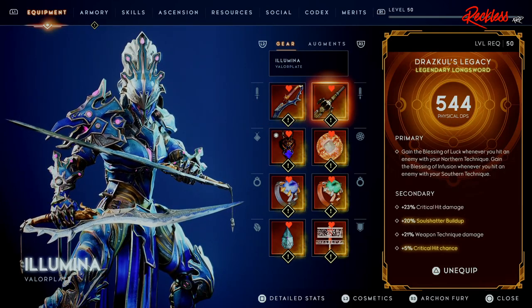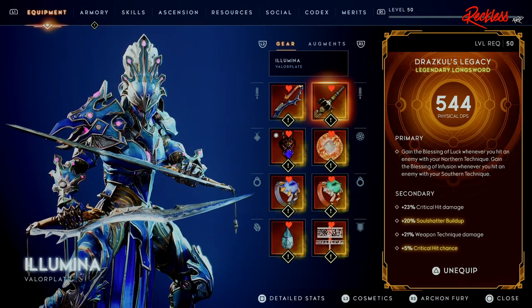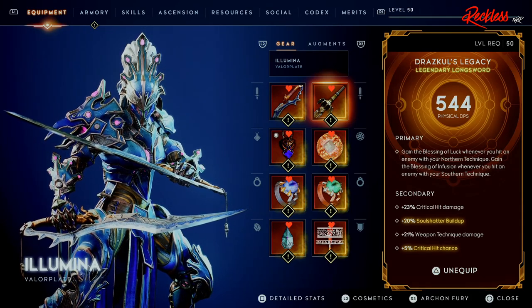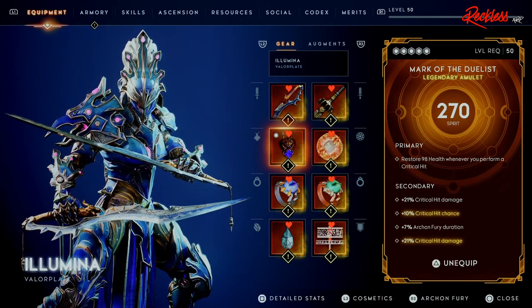Whenever you're using dual blades, please use one with weapon technique charge speed — this will help you build up your northern technique a lot faster. Then we have polarity attack charge speed and critical hit chance. The second weapon is the Draft School's Legacy, which is primarily for the secondary traits: critical hit chance, soul shatter buildup, weapon technique damage, and critical hit damage. We'll primarily be using the Twin Dragons.